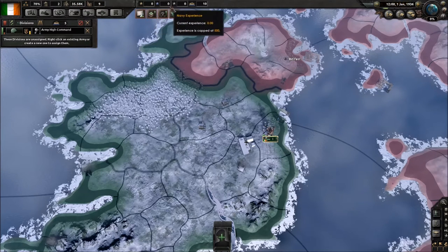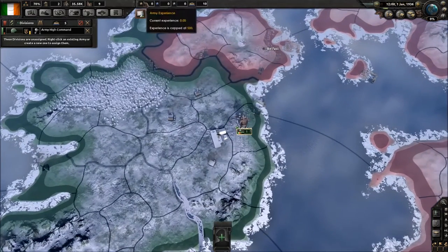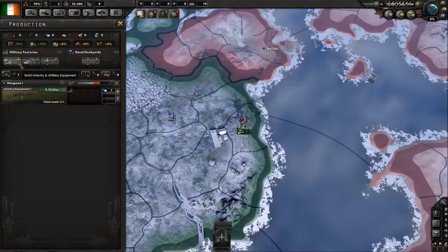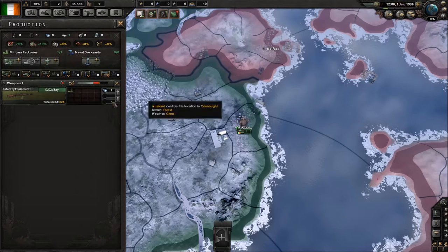The three little stars above your warning indicators indicate army, navy, and air experience. As you go through the game — either through appointing advisors, completing national focuses, or your units fighting in combat — you will gain experience in these different fields. This allows you to go into production and modify equipment, especially with tanks and aircraft. You can also modify ships, though Ireland doesn't start off with much of anything, so it's at a high disadvantage.